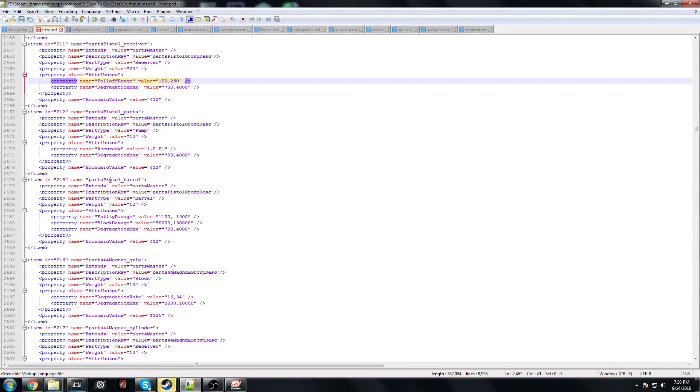The next thing is damage, which is under pistol barrel. Yours will start with 11 and 19 for entity damage, and block damage will be 5 and 13. Just make these numbers whatever you want. Entity damage refers to the damage you will do to an entity — a zombie, a chicken, a deer, anything like that. Block damage refers to any player-made block or any block not considered earth: prefab buildings, blocks other players place down, roads, street poles. Also rocks and boulders are considered blocks here.